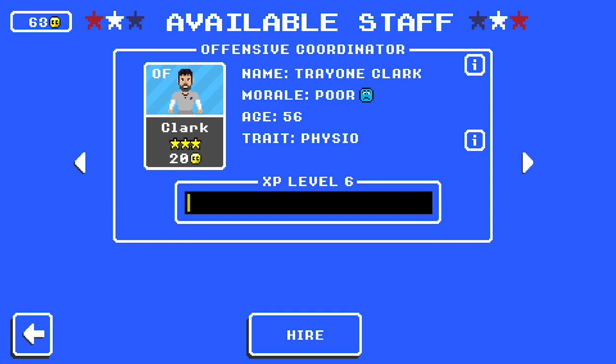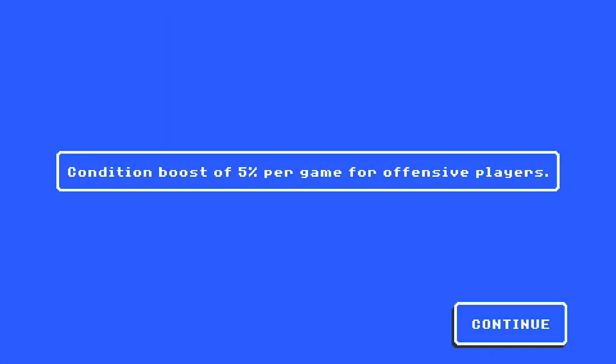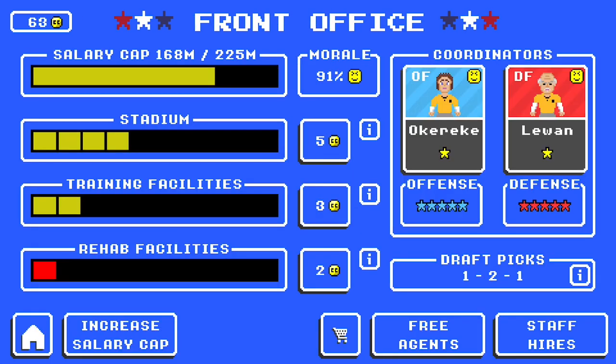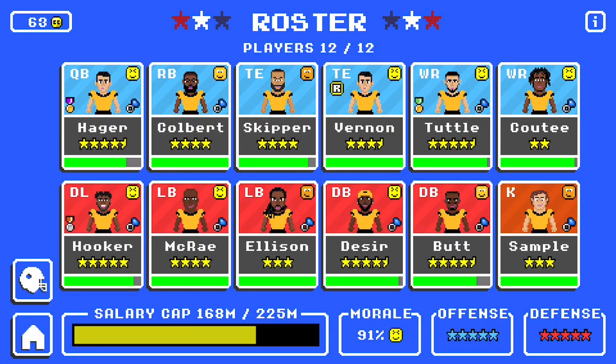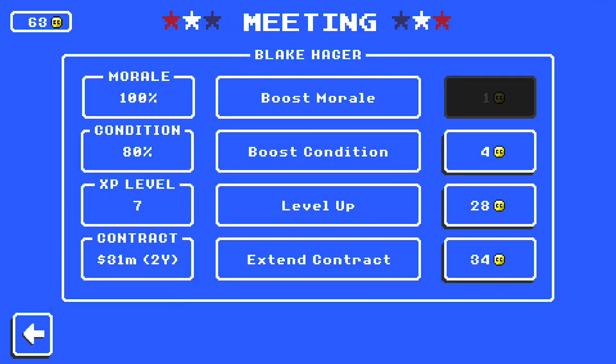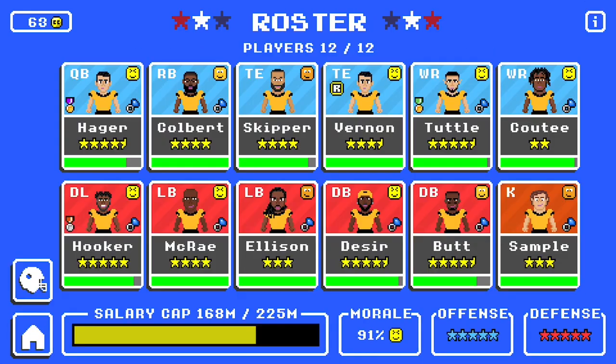Up next is Physio. Physio is nice. It gives a condition boost of 5% per game for players on the side of the ball of the coordinator — in this case offense, but it could also be defense. What does a condition boost mean? If we look at my roster, you see these green bars? Like for Blake Hager, if we go to a meeting, his condition is at 80%, which isn't bad, but 100% is ideal.